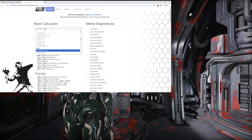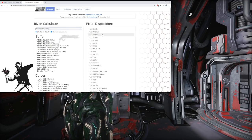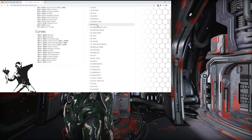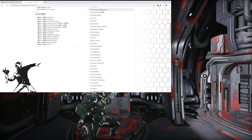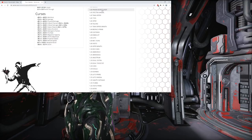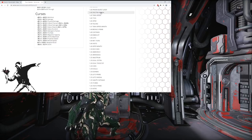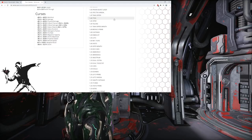Now let's breeze over the pistols we care about. Kuva Nukor will definitely get a nerf — there's no way it doesn't. Prisma Burst Laser is a good stat stick for Cyte-09's ability — that might get a nerf but honestly it's a sentinel weapon, so why would they nerf those. Spectra Vandal — already really high dispo stats. Bronco Prime will probably get a dispo nerf but who actually cares.